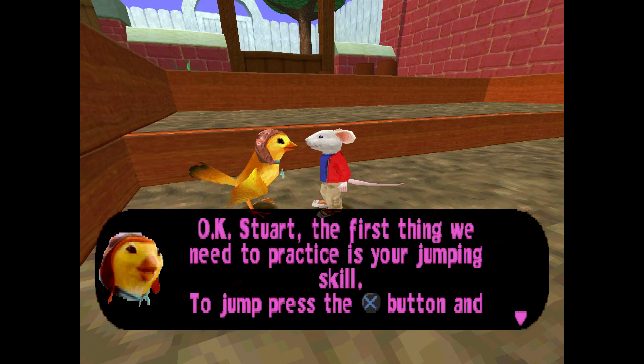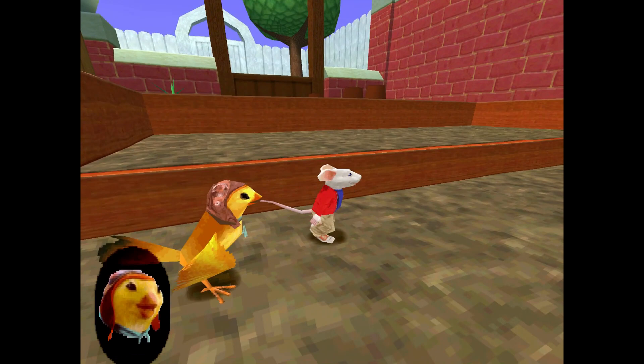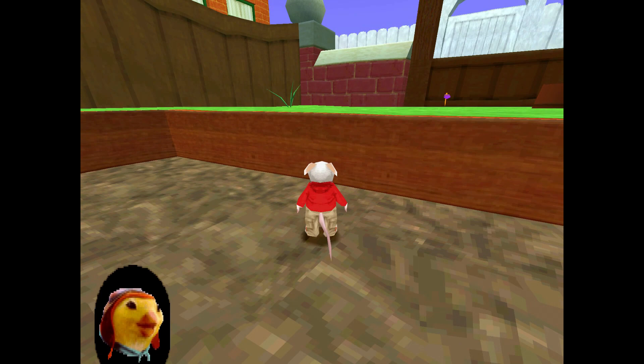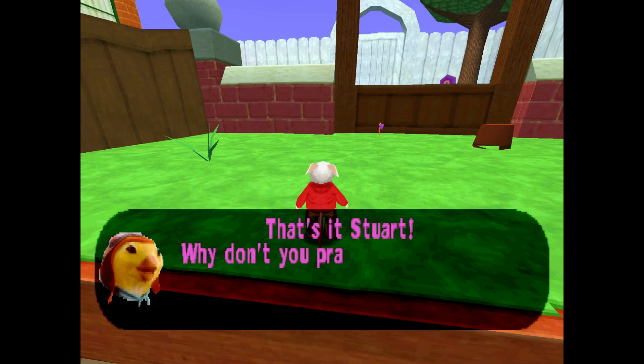The first thing we need to practice is your jumping skill. Press the jump button and try to get over the step in front of you. It keeps doing the clicking sound but it's exactly the same as — I knew you could do it. If you press the jump button during the first jump, you will jump again while in mid-air. Try this to jump over the next step. It's the same dialog box — like Muppet Mom's Adventure, that was the last game I did.